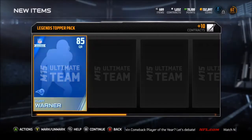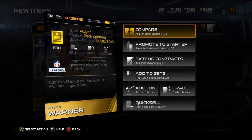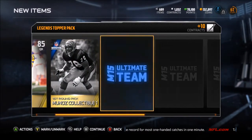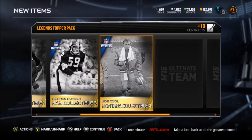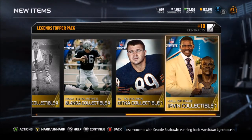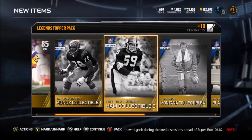And the topper pack last but not least - NFL legend Kurt Warner, 85 overall. I might be able to add this to something and get a better card. First round pick Munoz, retired number Ham, Joe Cool Montana collectible. Most total points Flanda coin-up. First round pick Ditka. Young Mike Ditka looks so weird. Hall of Fame Michael Irvin. Definitely got a lot of collectibles and nice cards in these packs.